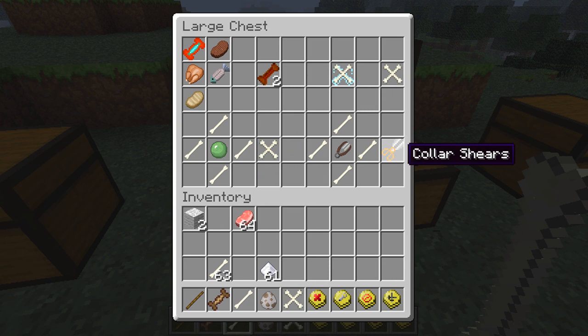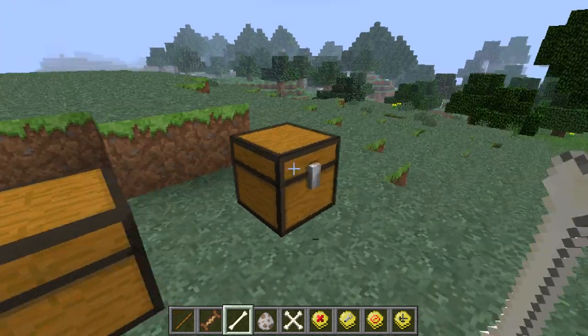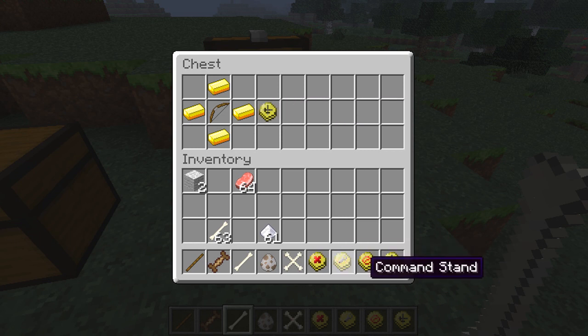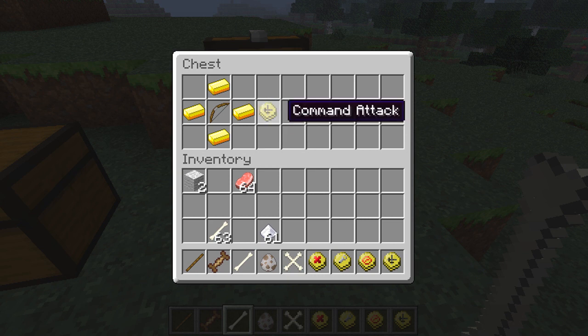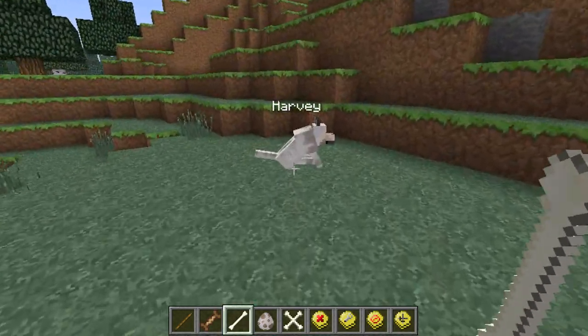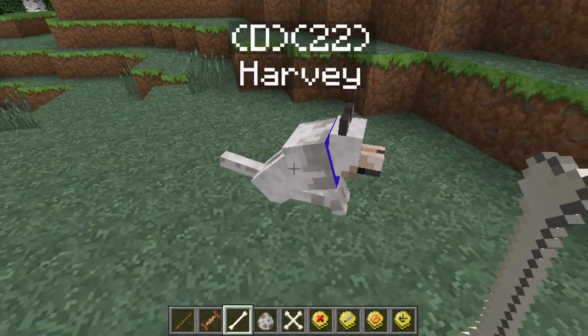The collar shears - if you own a dog and you don't want it anymore you can just cut the collar. You need shears in the middle and four bones around it to craft the collar shears. For the command attack, you need a bow in the middle and four golden nuggets around it. There are a few other command recipes like sit and stand but those aren't really necessary.